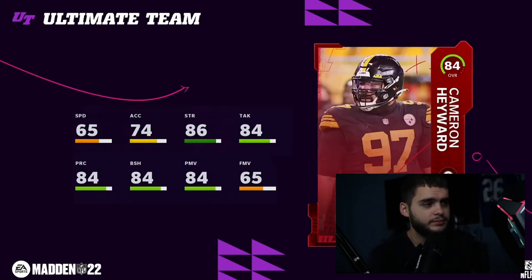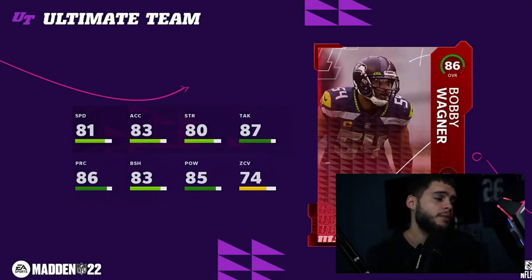Cameron Hayward has 65 speed and 84 power move and block shed — put him at DT and he'll be a great run stuffer and pass rusher, but I can't use him at end with that speed. Day one you can, but as the week goes on players get faster. Bobby Wagner is 81 speed — usually around 79 — with 85 hit power. If you pull him naturally, you can start him the first week since not everyone has fast players yet.